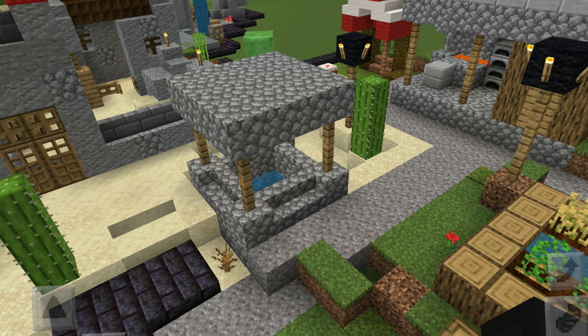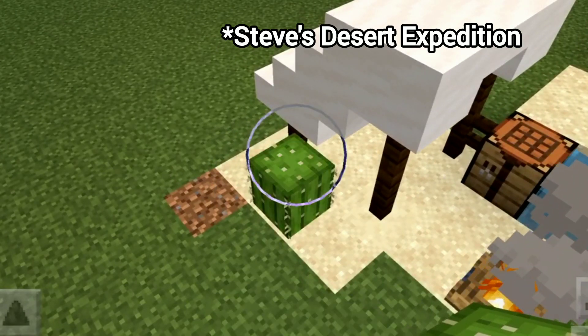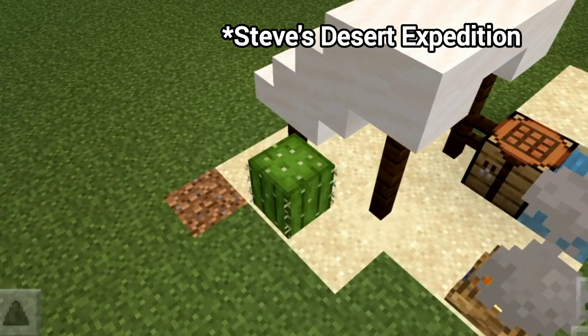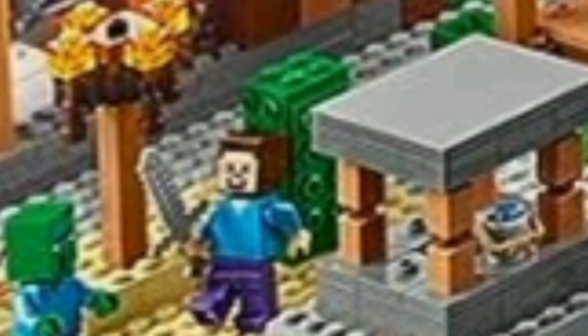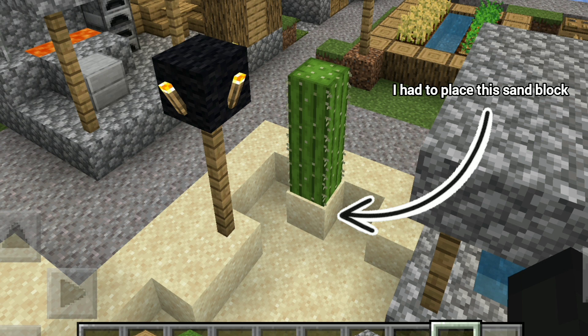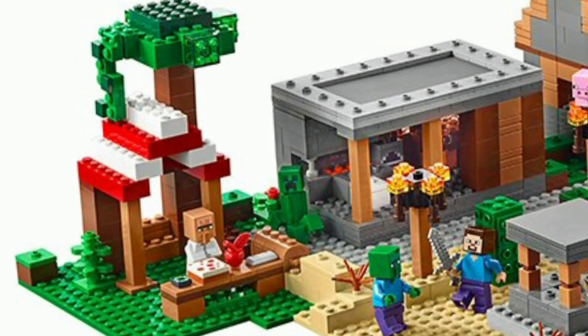That isn't the only inaccurate thing — the cactus placement is also inaccurate. When building Steve's desert, I found out that you can't place a cactus when there are any other blocks surrounding it, and I did make that mistake by building a cactus next to another block. So I simply had to place down another sand block and then place the cactus on top.